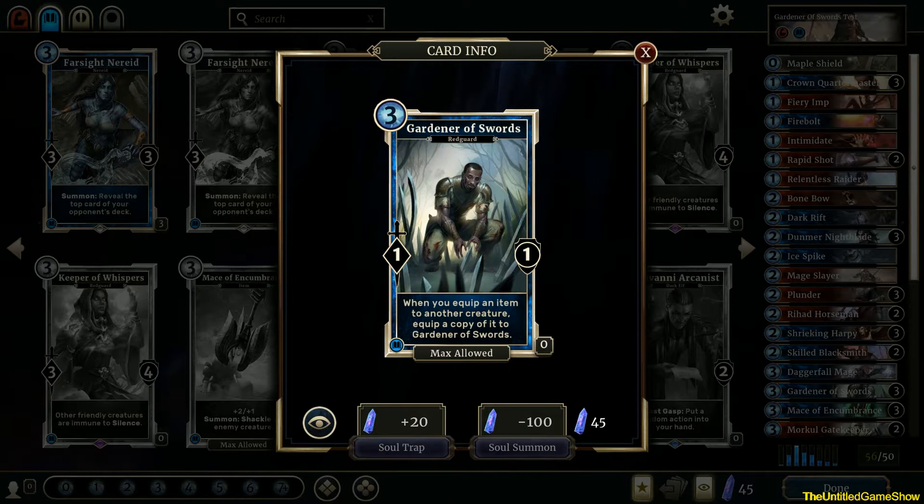Gardener of Swords is one of those cards that has one attack, one defense, one health when it's summoned. Your opponents will want to kill this card as fast as humanly possible, because they're obviously thinking you're going to be playing with an item deck. I will not say build your whole entire deck around Gardener of Swords. You need to build an overall good deck that features Gardener of Swords and features items, but you shouldn't base your deck all around just these cards, because it gets targeted immediately. I always have other cards to support Gardener of Swords in case it gets lost.